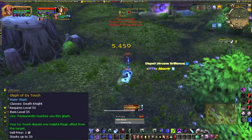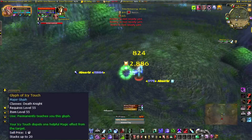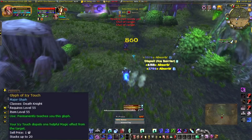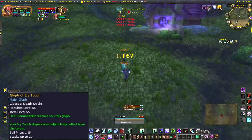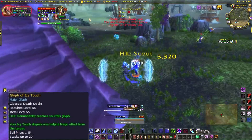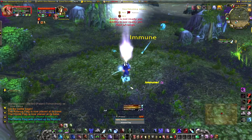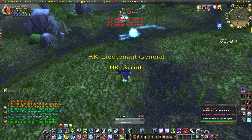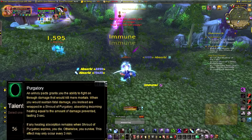The first thing I love is Glyph of Icy Touch. Watch closely — Icy Touch dispels one helpful magic effect on a target. So this mage gets his Ice Barrier dispelled. Ice Flows dispelled, Ice Barrier dispelled, just keeps spamming Icy Touch. It's so amazing — putting frost mages in their place is my favorite thing to do. Glyph of Icy Touch is probably the best thing out right now. I have a feeling it might get nerfed, but right now instead of Necrotic Strike on healers I'm using Icy Touch to dispel druid buffs and more.